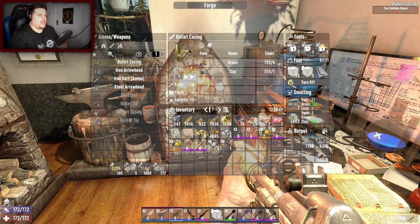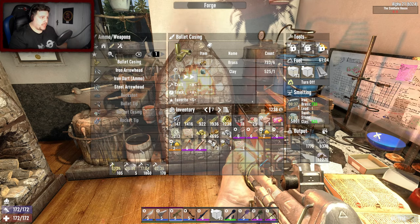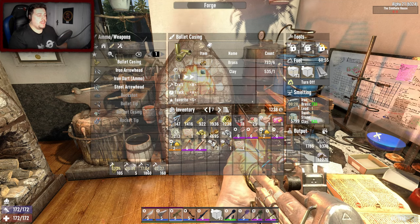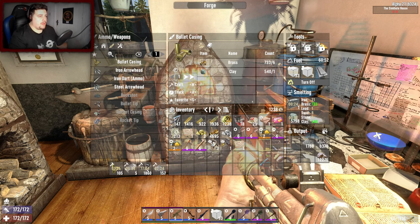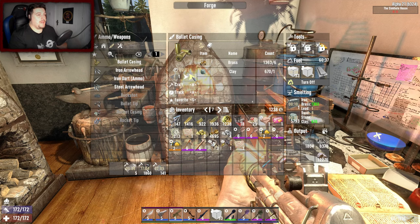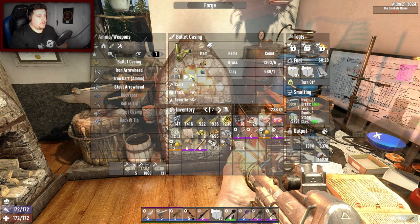I grabbed some brass radiators and threw more on the craft so I can get some more bullet casings. As soon as that one's ticked over I'm going to throw the four thousand in there. When I get back I'll be able to make bulk bullet casings — well, I hope so anyway. I've had to start the episode a bit later because we're carrying on straight from the horde, and the videos after the horde are usually going to be shorter.